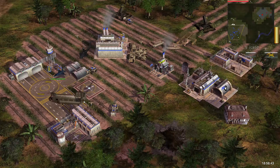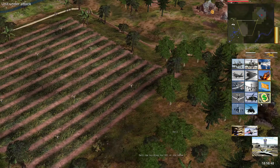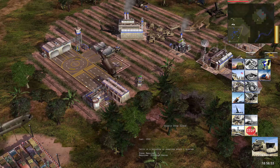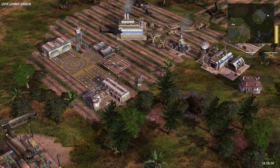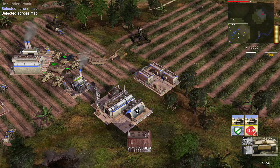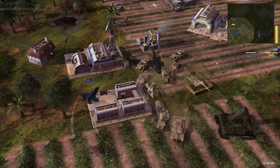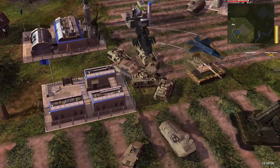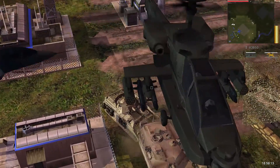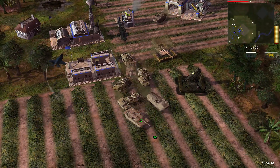Why can't we build a radar van? You can build a supply drop zone - yes we can. Need a general promotion for that. Oh, look at that little helicopter - you can see the dude in there! And Apache gunships. That is so cool.